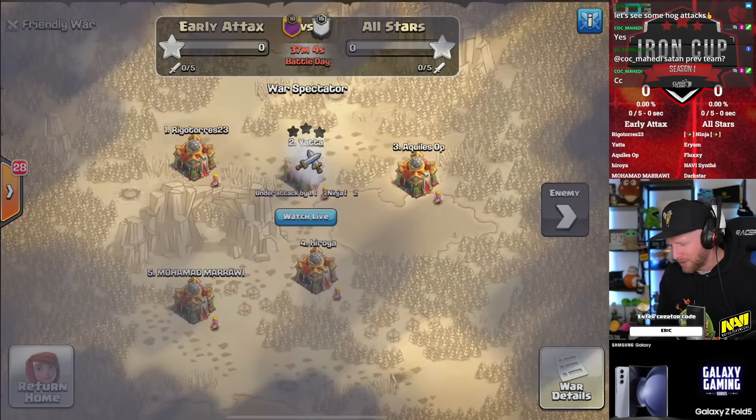Let's look at the hero equipment. We have a level 20 Giant Gauntlet, base equipment for the Queen, and a Healing Tome and Eternal Tome for the Warden. I think that's a good choice when running Root Riders — especially if the Root Riders are running in a separate stack from the Queen. If they're running as a separate group and the Queen Charge is doing her own thing independently, then the Healing Tome on the Warden can be very, very strong to keep that big pack alive. It's a very strong combination.